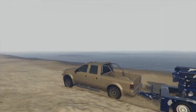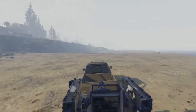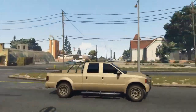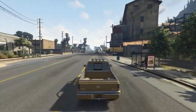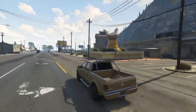For the SAM turrets, you need to do research to get it — luckily I had it. So let's do the speed test of the Vapid Saddler. From the PV testing, it goes 120 miles per hour. Just for comparison, here's some video footage.